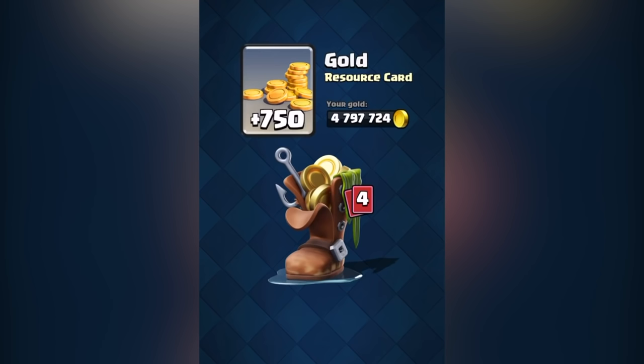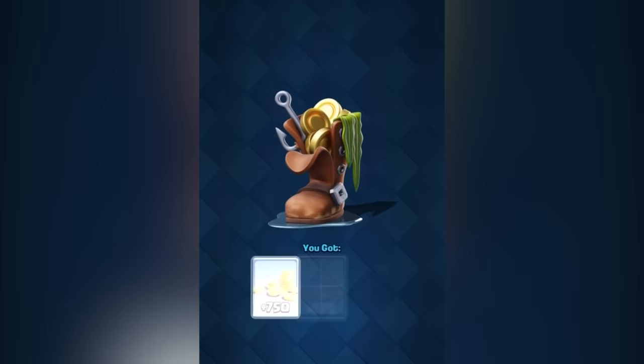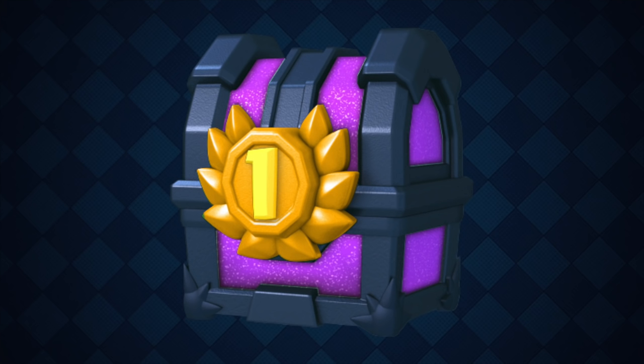Clan Wars Boot. Again, this varies depending on how you did in the war. It seems the gold and cards in these are pretty low, so I think I'm going to put it at C — simply because I don't want to go as low as D for what I assume is free gold.